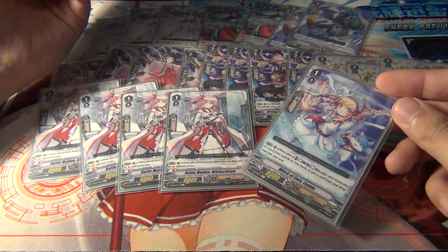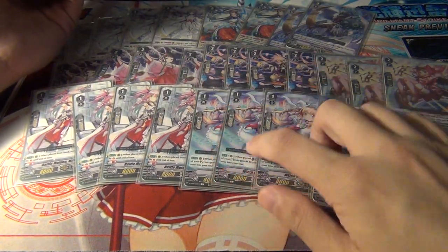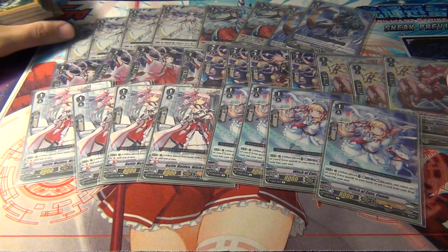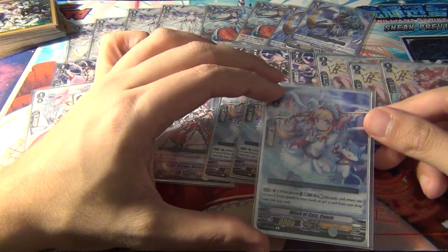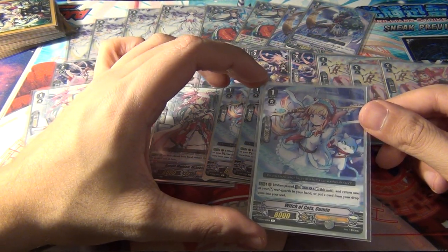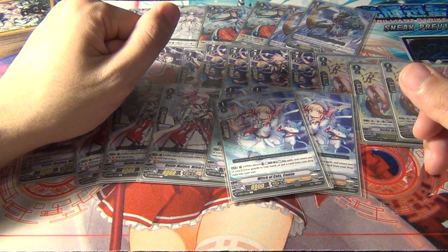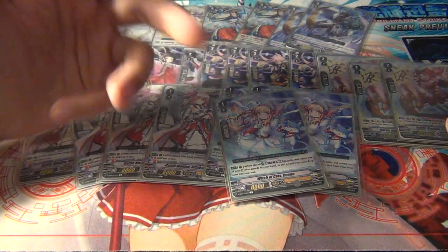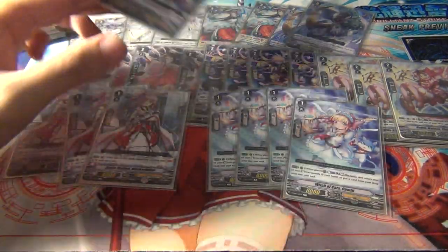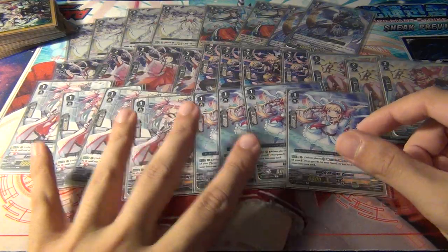The other very important card for the deck is Witch of Cat's Cumin, probably the most important grade one along with Battle Maiden. These two combo together — you counterblast one and rest her when she's placed, return one of your standing rearguards to hand, and put a card from your drop zone into the soul. This lets you put a critical from the drop zone back into the soul. Or you can bounce one of your soulblast-reducers and reuse that skill to reduce Himiko's cost again.